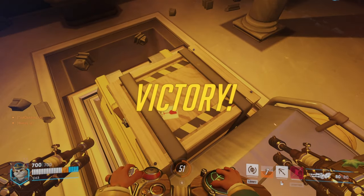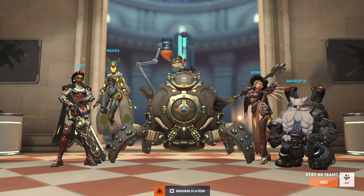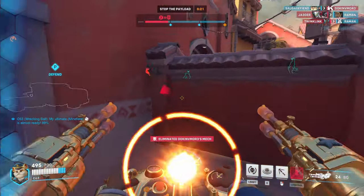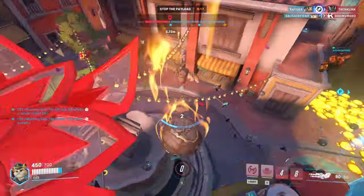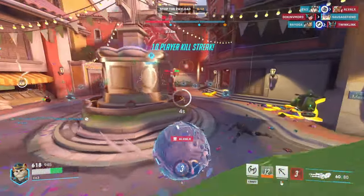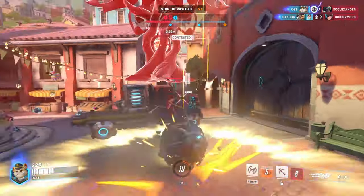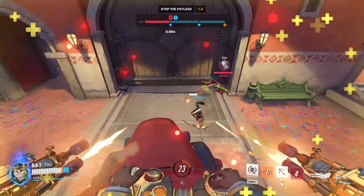Also you can stay on the payload and jump off and slam without hooking — that's another thing a lot of Hammond players do. I just didn't do it there because I was focused on the Tracer's recall, but I should have. I'm trying to mine on point and then slam, see if I can get anybody. I'm going to push the Ana into the mines, which I did successfully. Try to slam on the Genji by jumping off the cart — if I don't have the hook I can just slam off the cart.